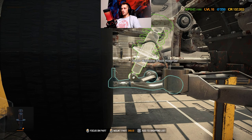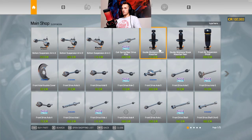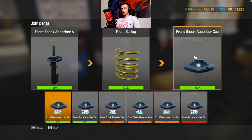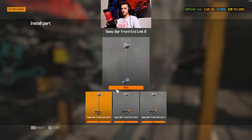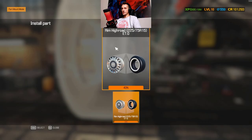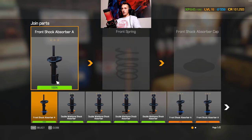Double wishbone shock absorber - alright, we need to buy that. Let's buy a few of those. We'll need springs as well and some caps. We need to go and join these parts. When that's being done we can put in some more parts. What are we missing here - outer tie rod. I don't know why I took that out. Vintage tire - put that buyer back on. Back to our machine, join another one.